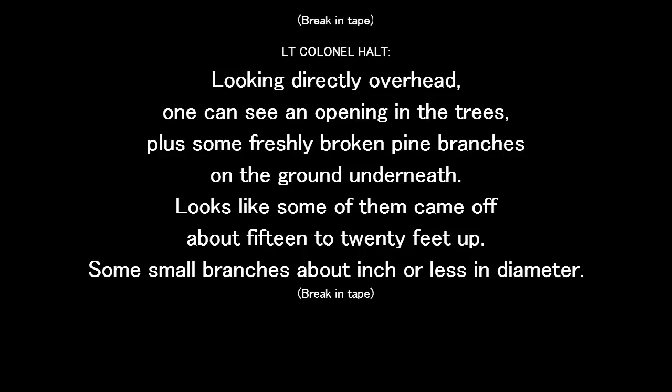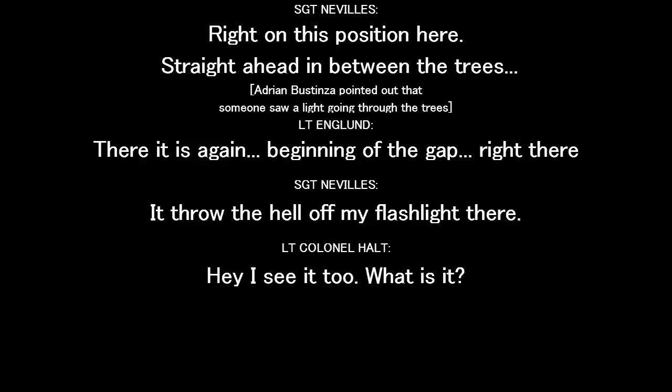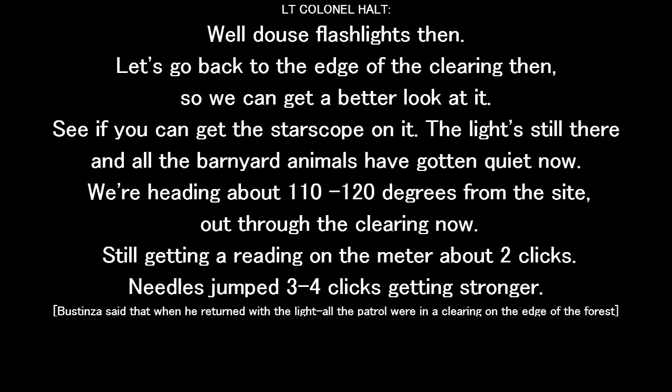Zero 148. We are hearing very strange sounds out of the farmers' barnyard animals — they are very, very active, making an awful lot of noise. It wasn't a figment of imagination — you just saw a light. Straight ahead, there it is again. It's a strange, small red light. Looks like maybe a quarter to a half mile away. The light is gone now. It was approximately 120 degrees from the site. It's back again. Let's move out to the edge of the clearing so we can get a better look at it — see if you can get the starscope on it. The light's still there, and all the barnyard animals have gotten quiet now.